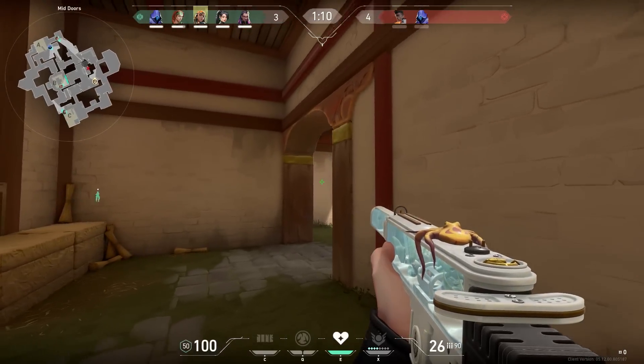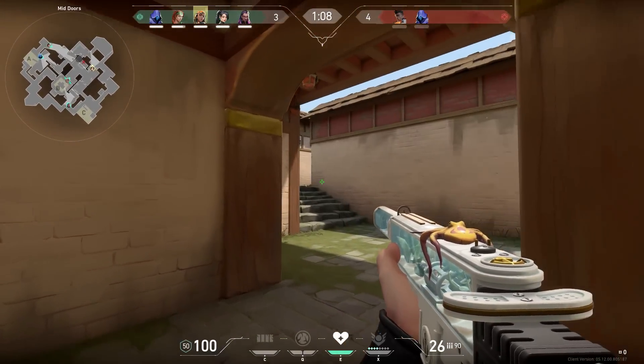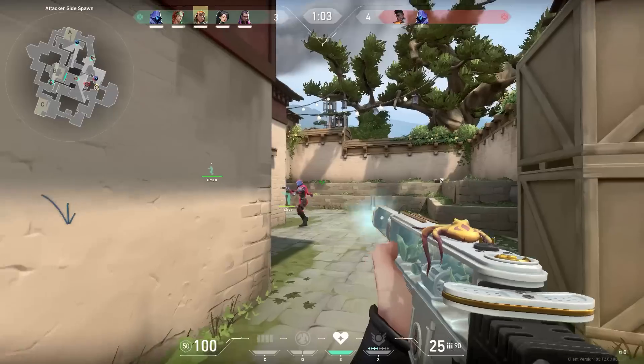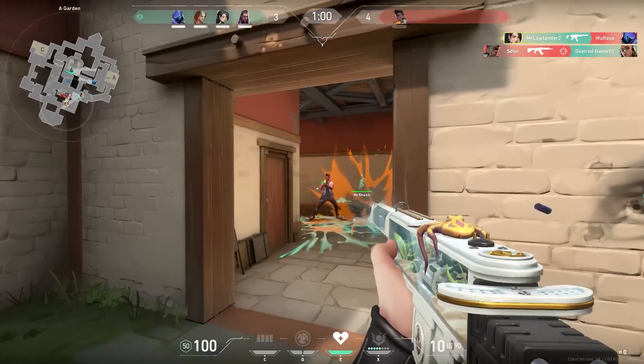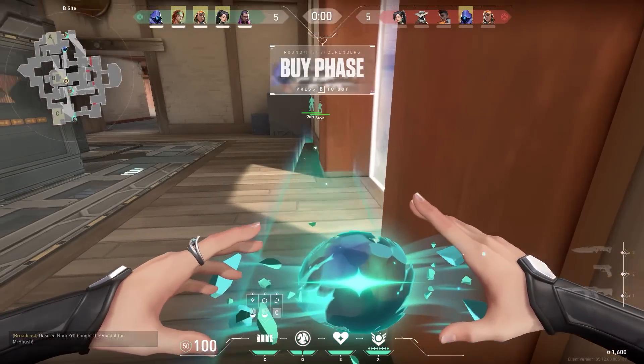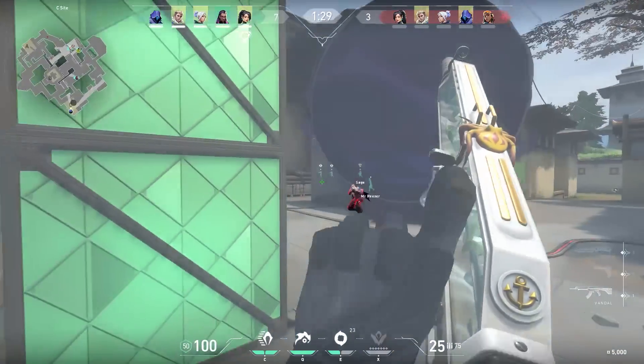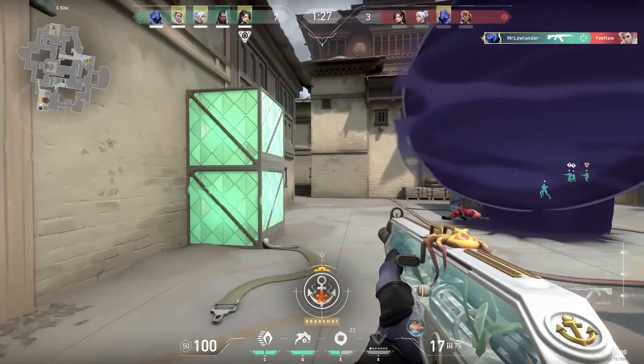A few rounds later, we went on a half-buy. In half-buys, try to switch up your tactic — so I decided to push with the Spectre. If you saw the Omen to Ascendant series, you've probably seen the trick where you smoke something and then teleport close to it. Enemies think you're in the smoke, but then easy kills for you.